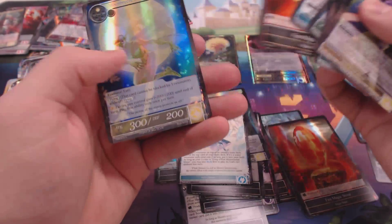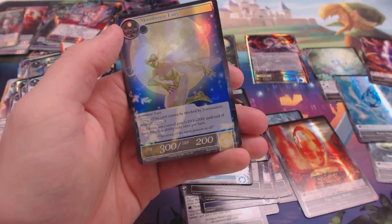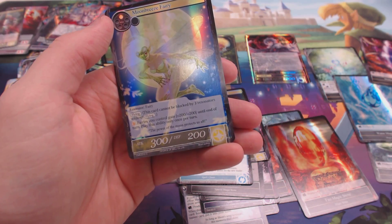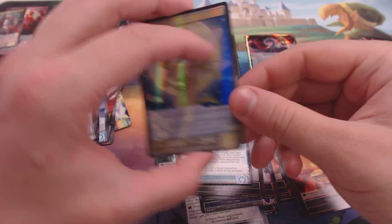Drill Sergeant, Basic Redstone, Moon Breeze Fairy — one of two fairies in the set. Pay a moon, fairies you control get plus two, plus two until end of turn, and you can only do it once per turn.